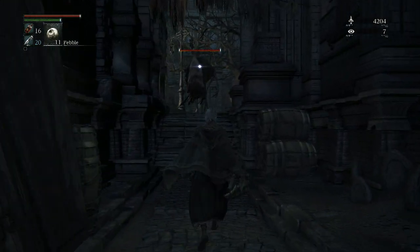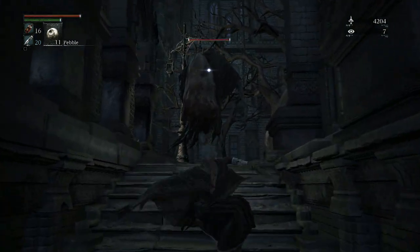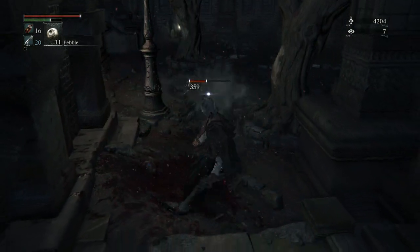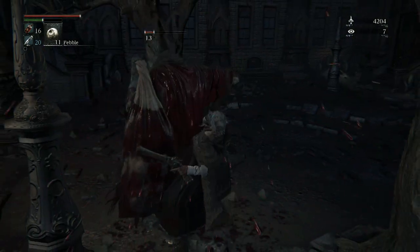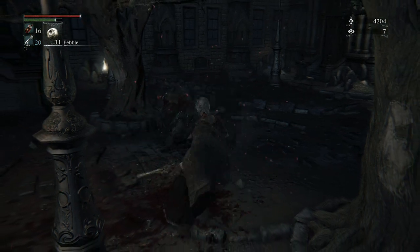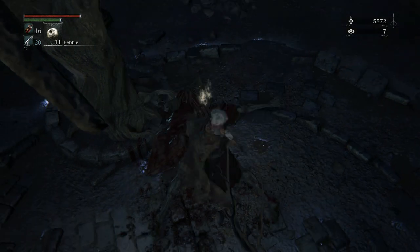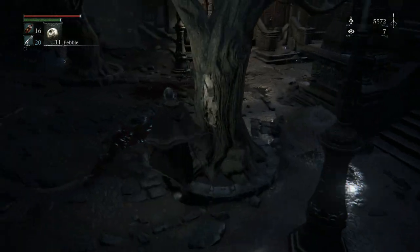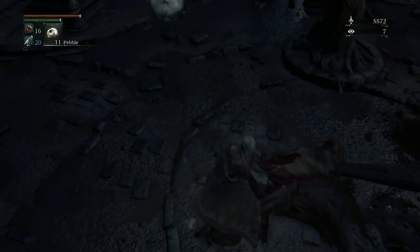Here's a very dangerous enemy I was talking about — not sure what they're called. It's a Grim Reaper-looking guy. You can go in for a backstab, visceral attack, and then go for a backstab again. He's really slow at turning around. He dropped twin bloodstone shards — well, just a bloodstone shard this time.